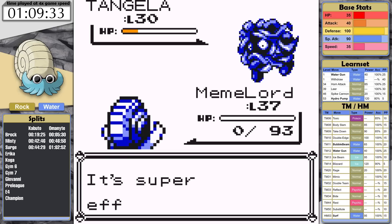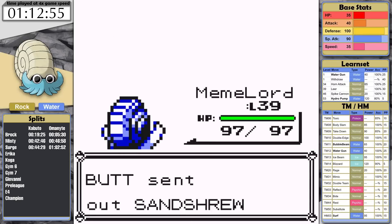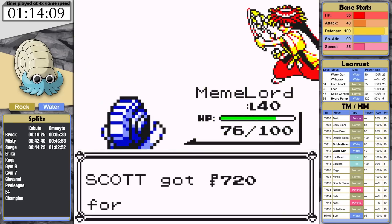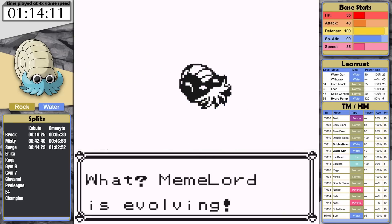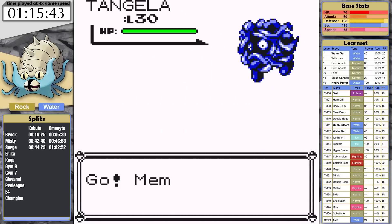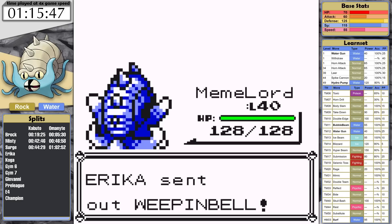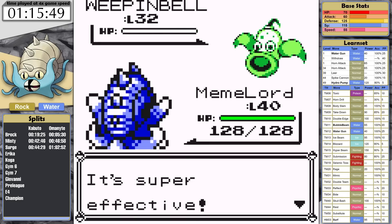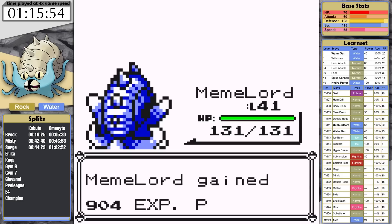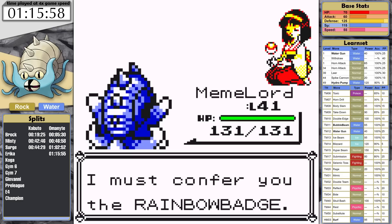Pokemon Tower is next. The rival fight, as well as the mandatory Chandler in here, give Omanyte the experience it needs to evolve into Omastar. The stat boost that comes with evolution is likely going to make Erika manageable now. Tangela is first — I outspeed it at snail's pace, use Ice Beam, and it knocks it out. Since it's her bulkiest Pokemon, the rest of her team are going to be easy to knock out with a single Ice Beam. And after all that, Omastar clocks in with a time of 1 hour, 15 minutes, and 55 seconds.